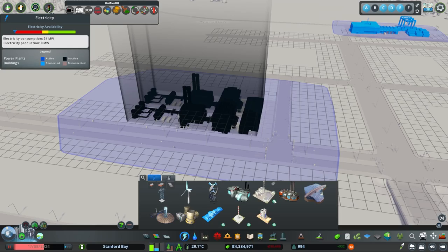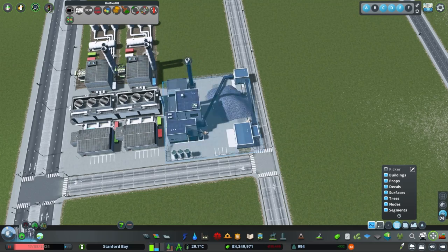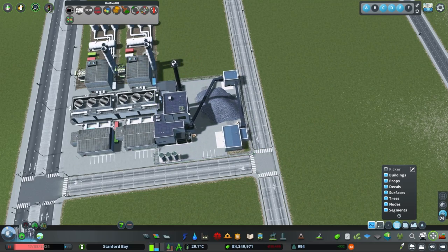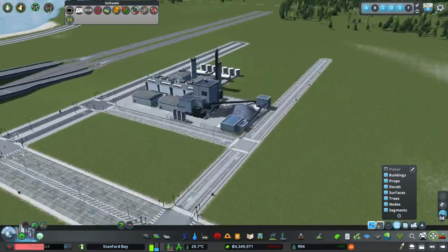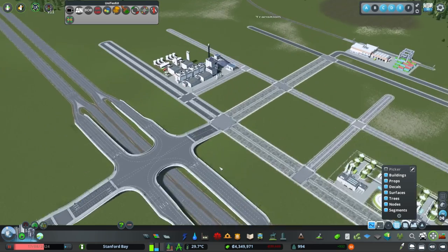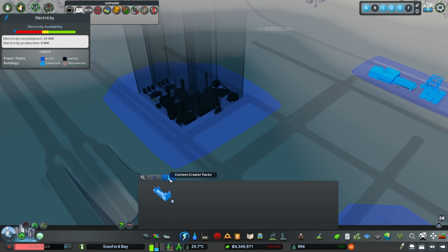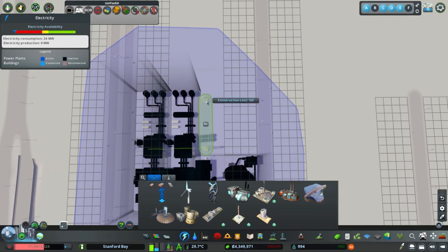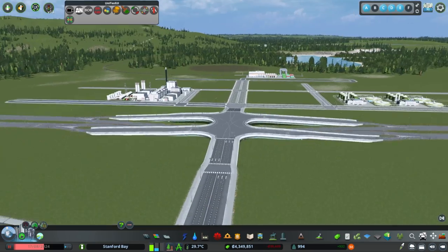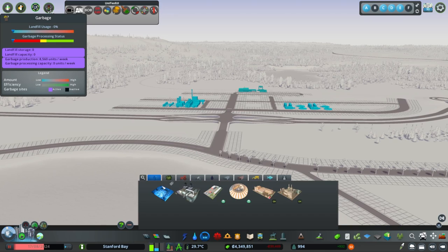I think it's okay to take service buildings like power and make them just look like industry in the industrial park you're setting up. Obviously, if a power plant is a feature of your city, you'd set it up appropriately. But for me, it's about how something fits an area, not just its intended purpose. Be creative with how you use buildings — especially vanilla buildings. You can tweak the intended purpose to make it fit what you're looking for.